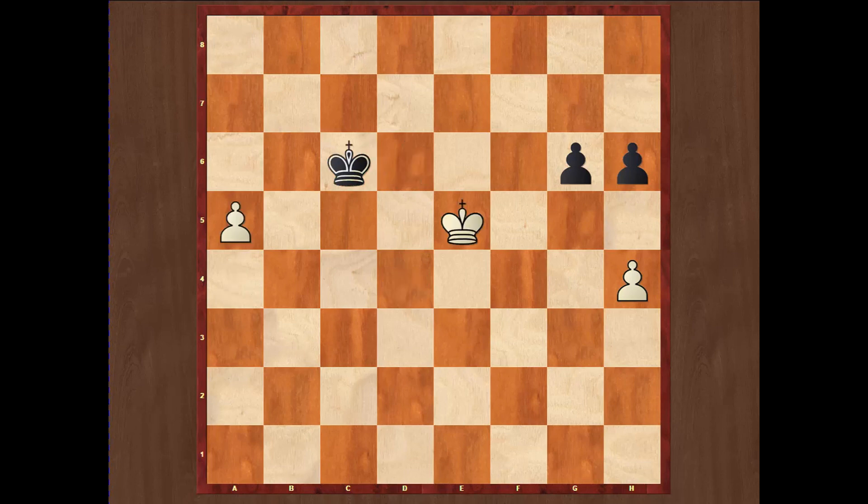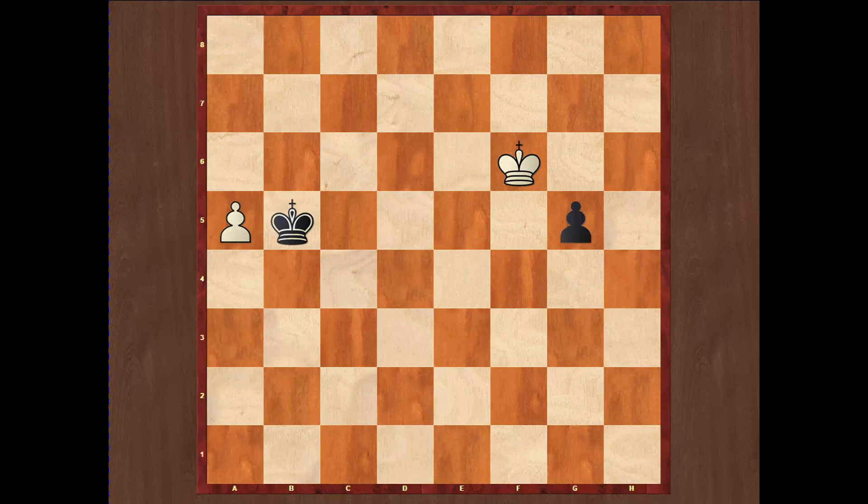After a5, Kc6, and Ke5 — the black king will simply go to win the pawn on the a-file, and after Kf6 the move which draws the game is g5. Of course after hxg5, hxg5, Kg5 — this endgame is drawn.